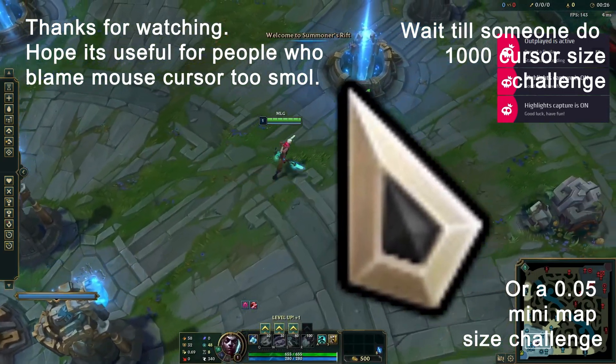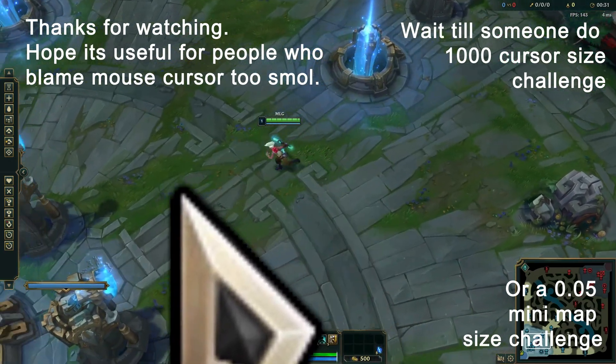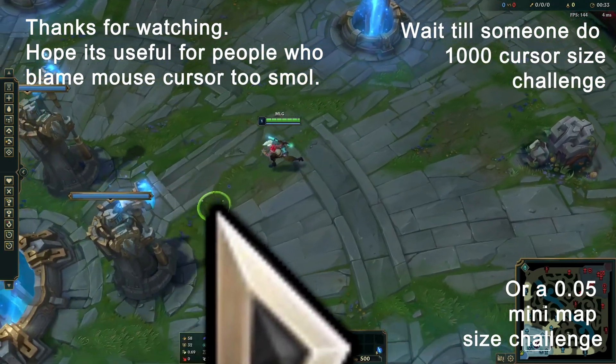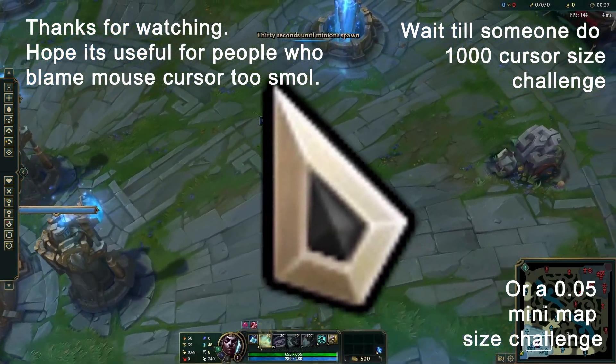Welcome to Summoner's Rift. 30 seconds until minions spawn.